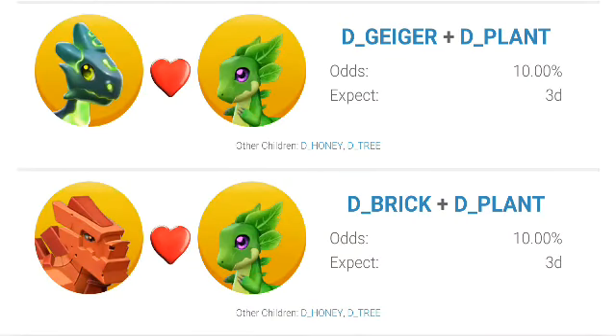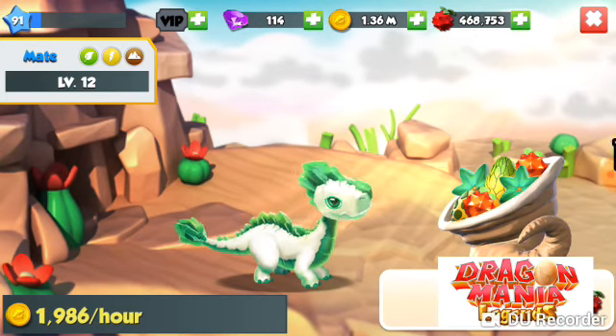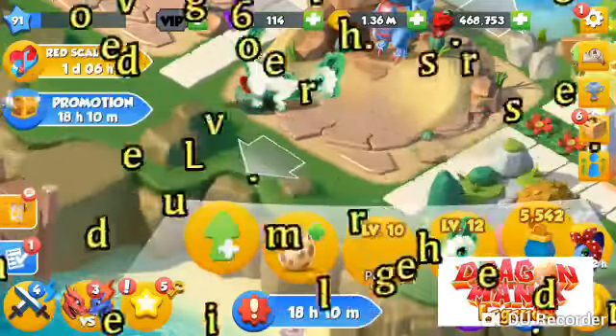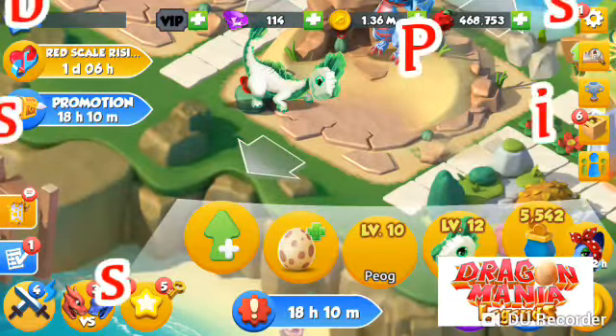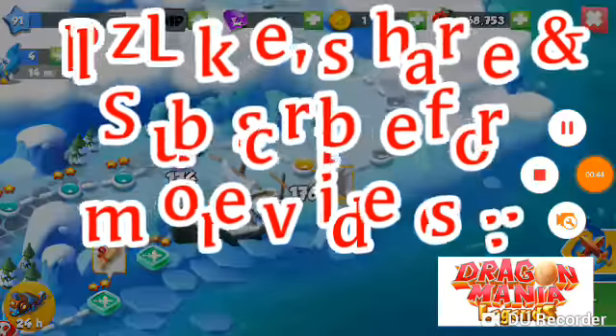The two I would suggest would be the Geiger plus Plant or the Brick plus Plant. Both of these combinations will give you the same 10 percent chances and same other possible outcomes. I recommend you use level 16 or higher dragons to build the Emerald Dragon. Please like, share, and subscribe for more.